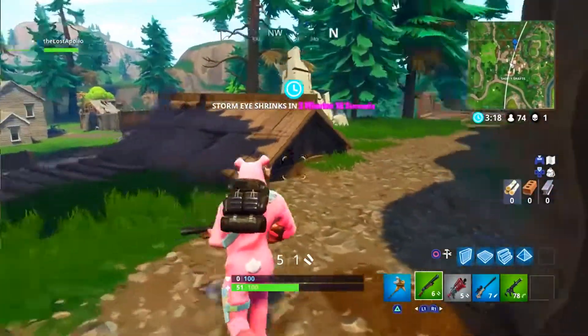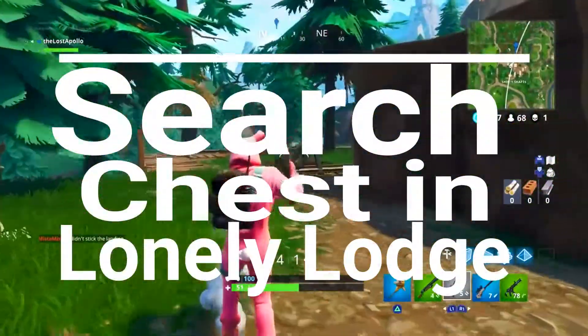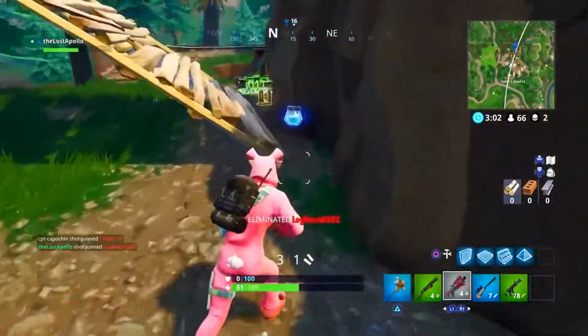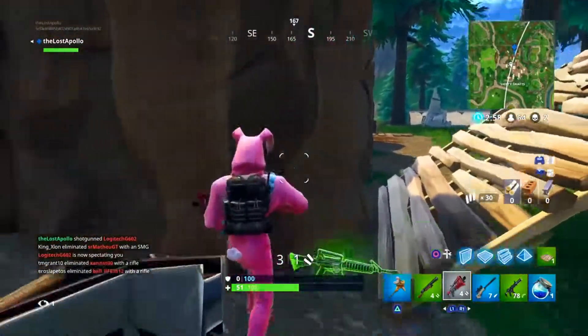Number five is search chests in Lonely Lodge, and that's seven chests. Just go there a few times — if anything, find a bunch of chests, jump off, and keep trying. You'll eventually get it. Pretty easy overall.